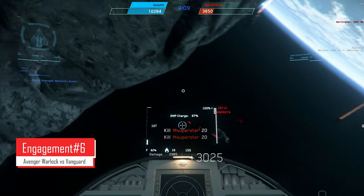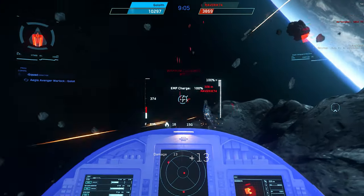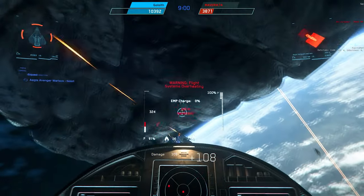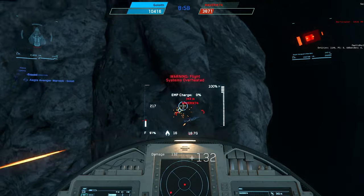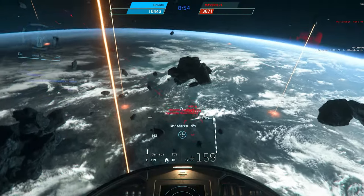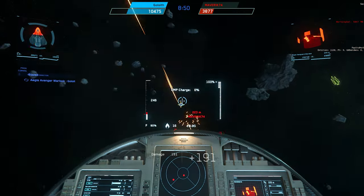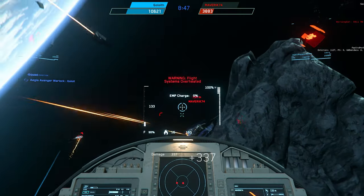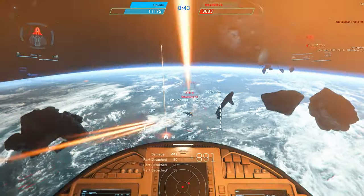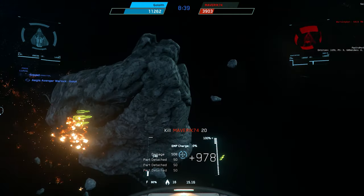Now I'm switching to the Vanguard Warden and pushing on him. It looks like another ship may be engaging him as well, which tends to happen with a heavy ship on the field. He's only got that one size 4 — he can't hit me with those size 2 fixed guns very well. His front shield is almost down, I blow a section of his ship off including one of his engines, then go after the next one and pop him.